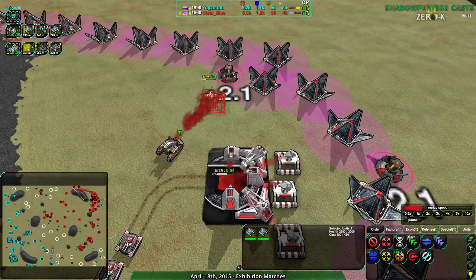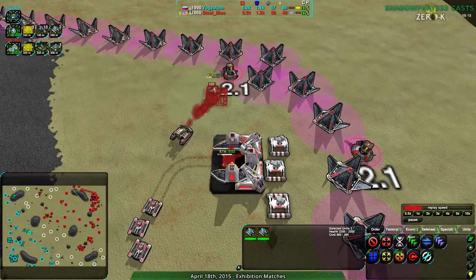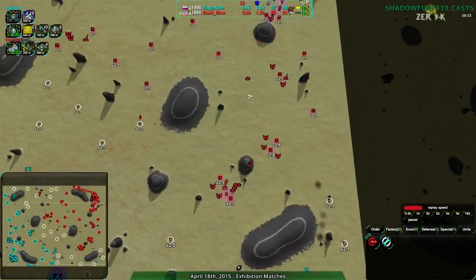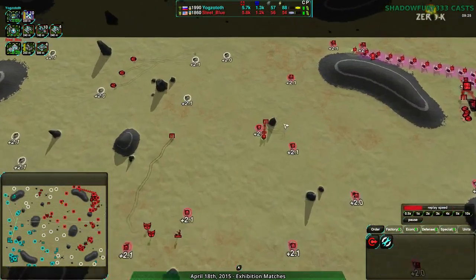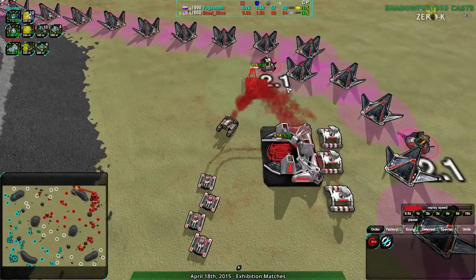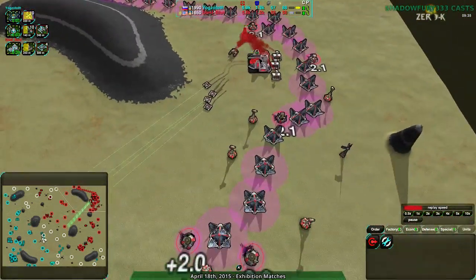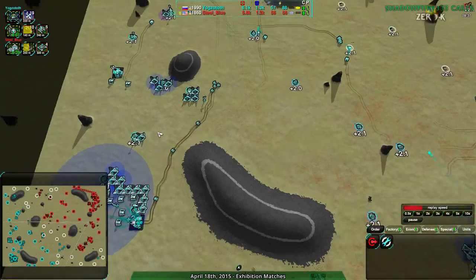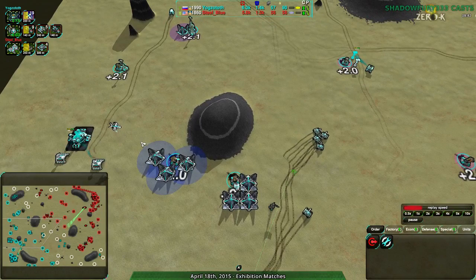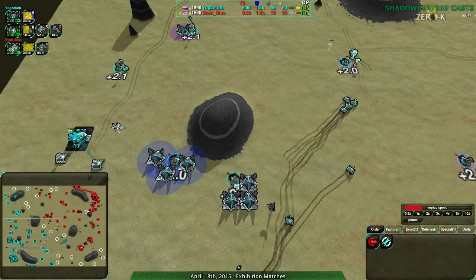Maybe they're waiting until they get this Fusion Reactor done and can actually build up Reapers effectively. They're also draining metal somewhere — they're building up in the middle, maybe 20 metal there. But once this Fusion Plant is done, they'll stop stressing metal and actually be able to keep going. At the same time, Yoggstoth is building up more and more Levelers, getting a Banshee as well for good measure.